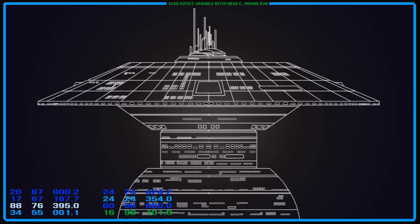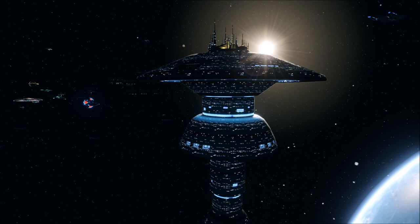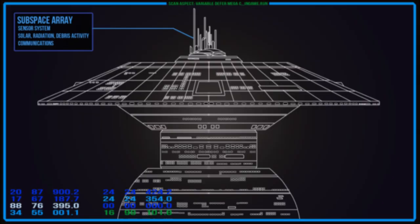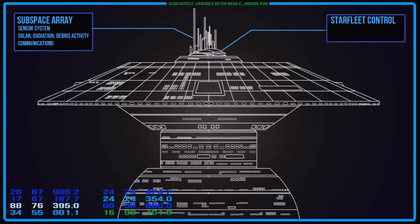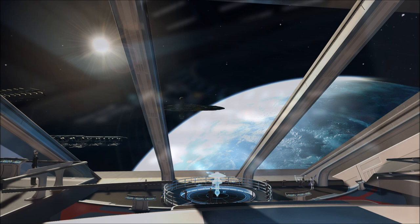Atop the dock is a large array of very sensitive and precise subspace antennae that serve several functions. At the time of its construction, this array was the most accurate sensor array in the solar system. Aside from watching for threats, it also serves the more mundane purposes of watching for solar activity, radiation levels, tracking in-system debris, and of course communicating extensively with Federation subspace comm networks. Starfleet's main operations are conducted around this area too, within the walls that make up the hangar, where there are many administrative offices, most of which offer impressive views of the internal main docking spire and external views of Earth.